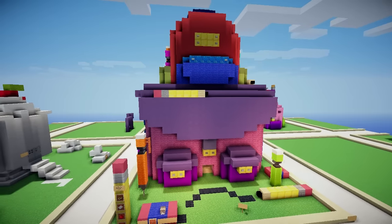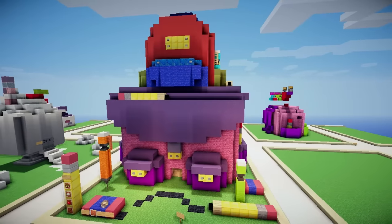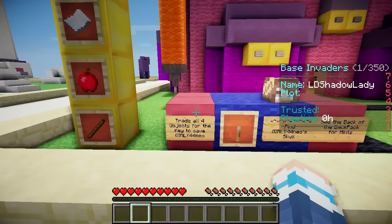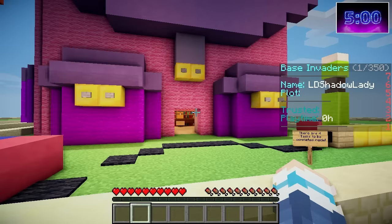So this is the first base we will be attempting to invade. It's called Backpack Backpack Back to School, and as you can see it's two backpacks stacked on top of each other. The goal here is to collect Girly44Neo's skull. To do that we have to trade all four objects for the key to save her. Here is the detention room key, and these are the objects we need to find. Let's start the timer and begin!